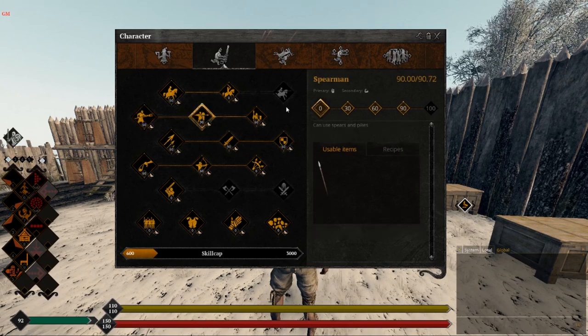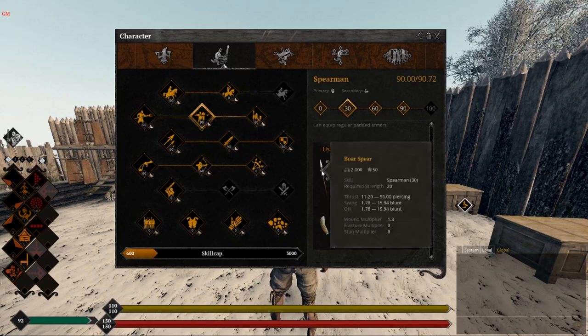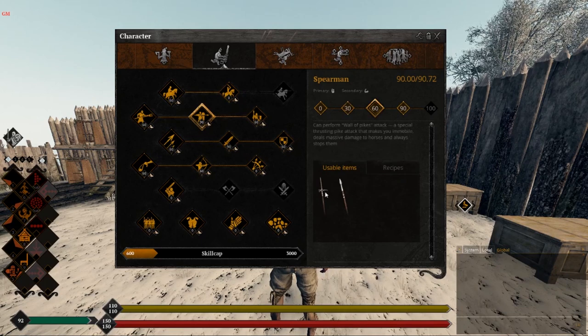We push Spearmen all the way to level 90, and here's why. At level 0 you can use a basic spear. At level 30, you can start using boar spears, all pikes, and regular padded armor. At level 60, you can use a bec de corbin and medium pike. However, at level 90, if you have a shield, you can now use a spear with your shield - you're effectively a plate user's worst nightmare. A spear is great for piercing any armor, and if you get good at pierce dragging - poking and dragging the spear left or right to contact the enemy - you'll be a fantastic addition to any infantry section.